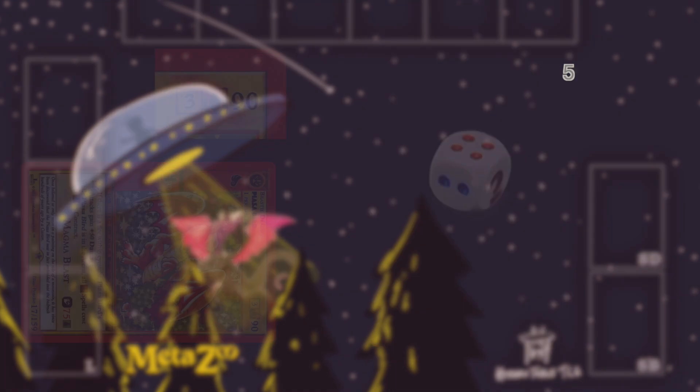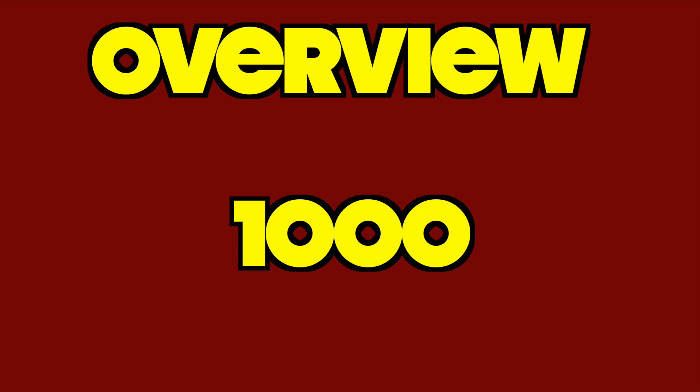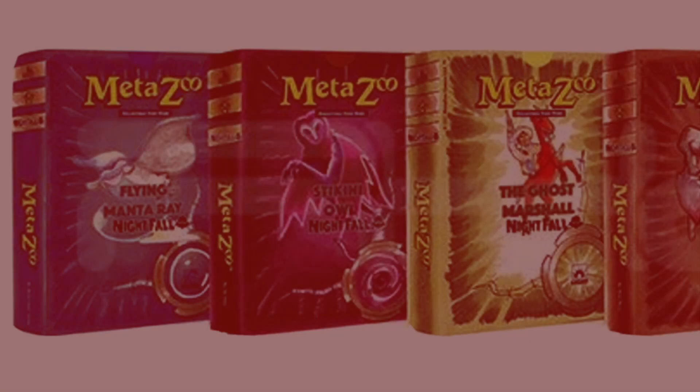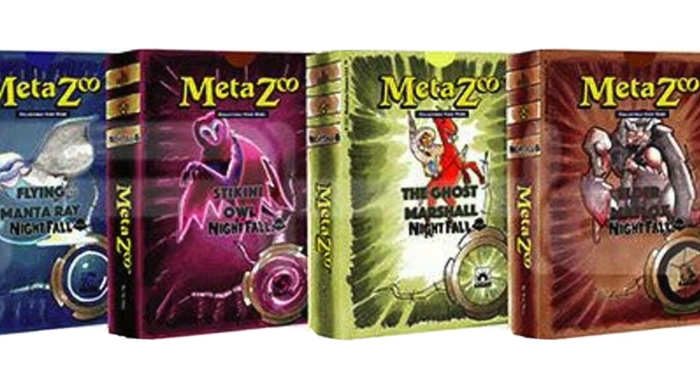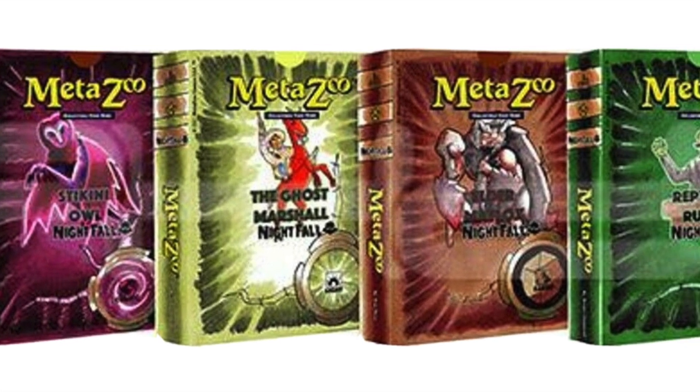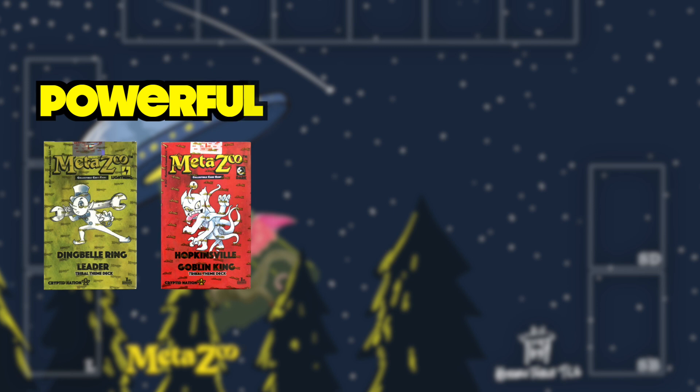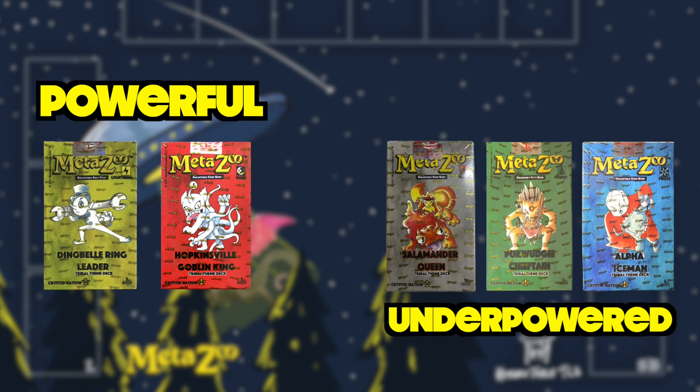The goal of the game is to reduce your opponent's life total from 1000 to zero. Games usually take between 20 and 25 minutes for seasoned players, but expect around 40 to 50 minutes if you're just starting out. My suggestion is to pick up two theme decks from the most recent set and play against your best friend. Note: if you play with Kryptonation theme decks, do not pair Lightning and Dark against Forest, Flame, and Frost — Lightning and Dark are much stronger. Pick up both Lightning and Dark, or two of the other three. Nightfall theme decks are much higher power, closer to competitive decks, and much more balanced.